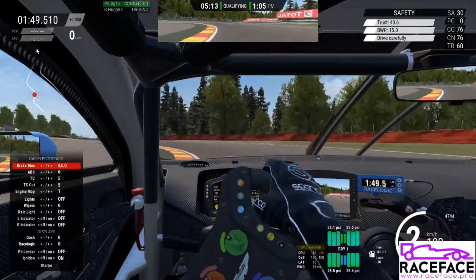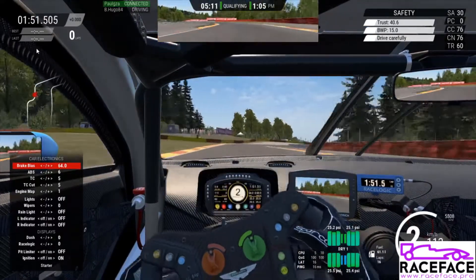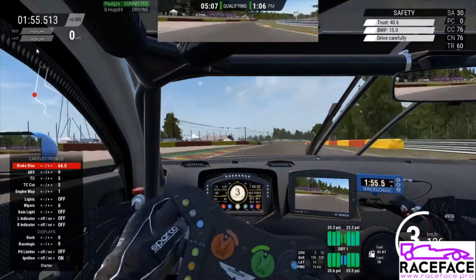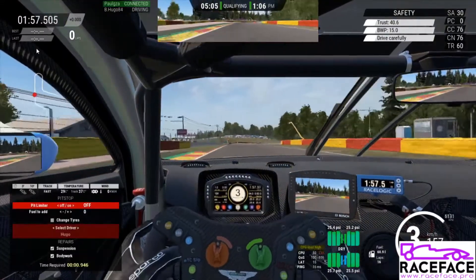At the moment I am on the car electronics menu. This is where you can set your brake bias, ABS, traction control, etc., which might be useful during the race.